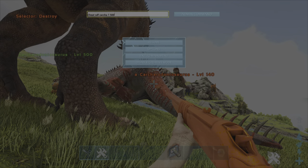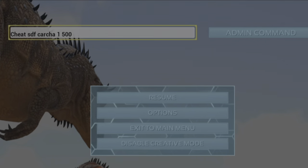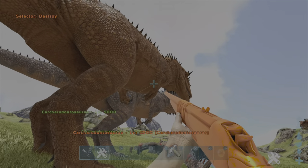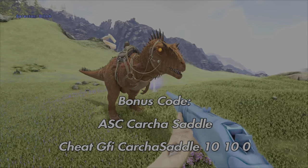If you then want to change the level into, for example, level 5000, just add an extra zero. This will spawn in a level 5000 carcha. And now for the secret ability of the carcha.